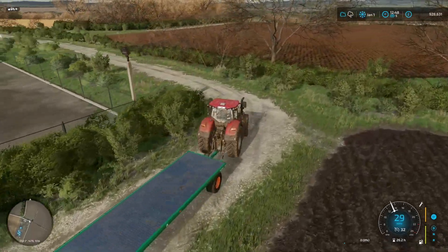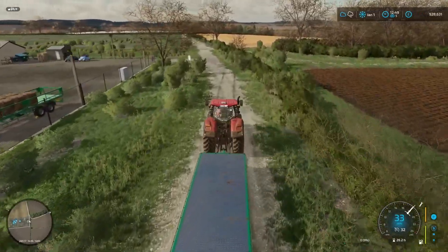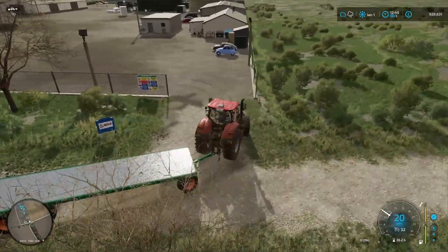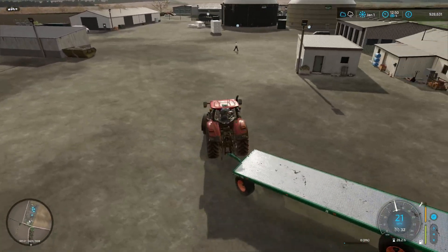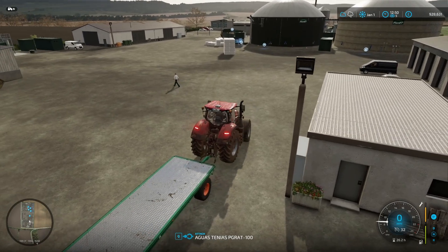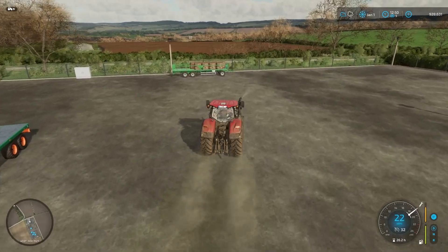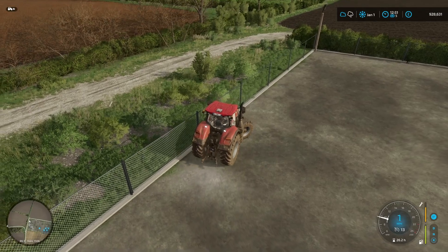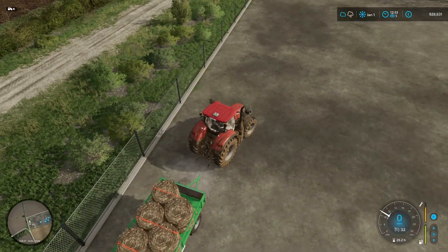I do need to take the strawberries that I separated and put them into the bakery as well. And we do have a lot of vegetables that we could probably sell. That's about all we can really do today. We should probably actually do some animal work and odd bits and pieces, but there's not going to be much to do because we're going to get ahead on everything.